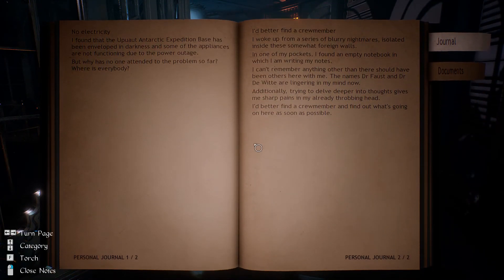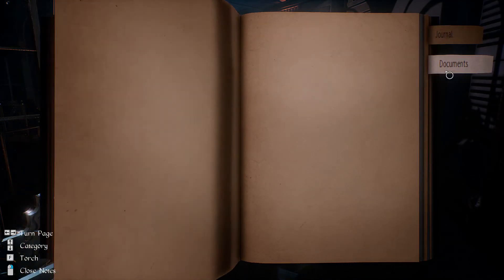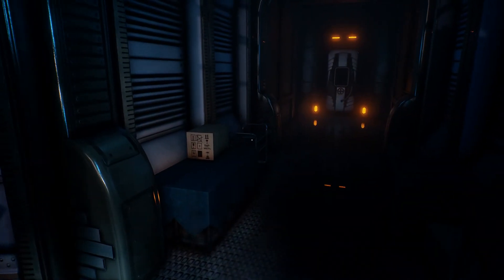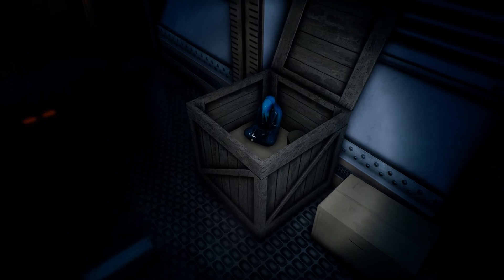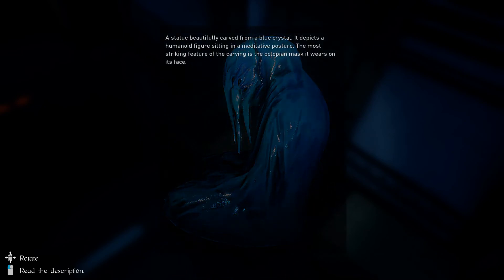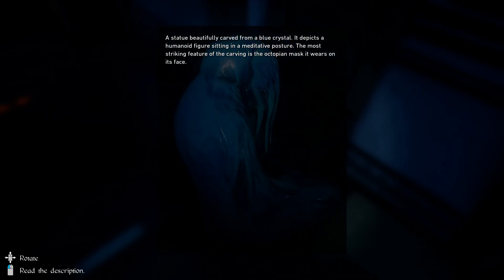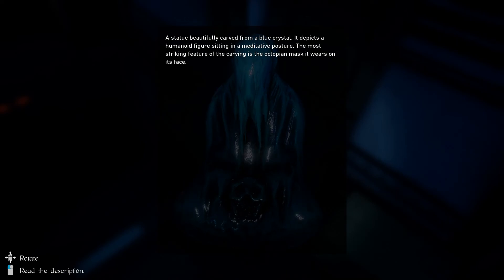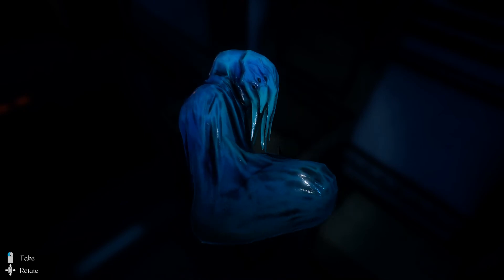I don't really know where I'm going here. We've got our journal and our documents we've picked up so far. There's no sort of objective marker, so I guess I'll just have a look around. What is that? Oh, that looks weird — beautifully carved from a blue crystal. It depicts a humanoid figure sitting in a meditative posture. The most striking feature of the carving is the octopian mask it wears on its face. I've obtained a trophy item. Cool.